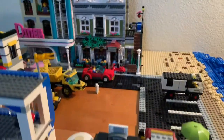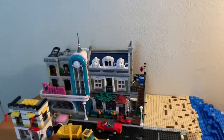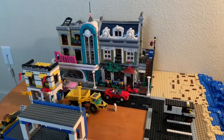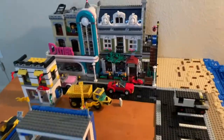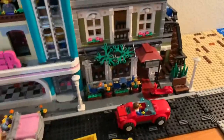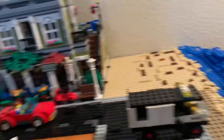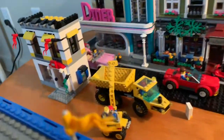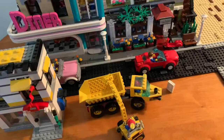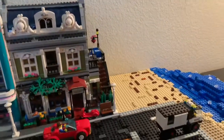Welcome to week two of building the city on the table. This is the second episode in the table series. Little bits have actually been done since last time. I haven't done a lot because I wanted to save the building, but I did a little bit. I placed the red car right there in front of the Parisian restaurant, a police car down at the beach parked, and a construction vehicle building a new building. It's looking good so far.